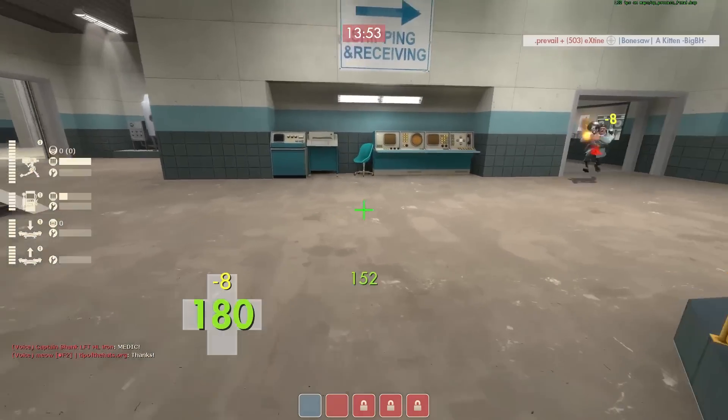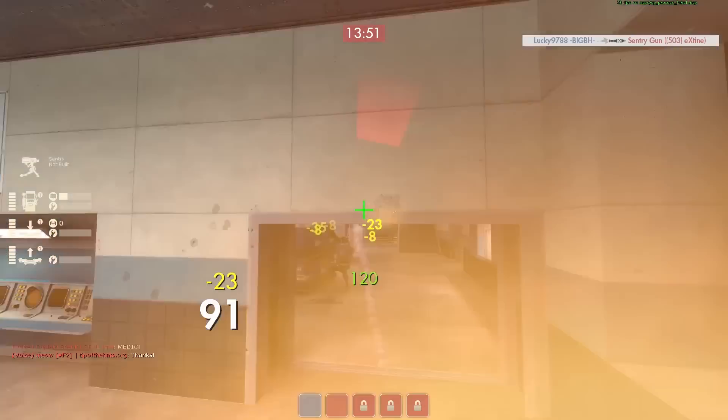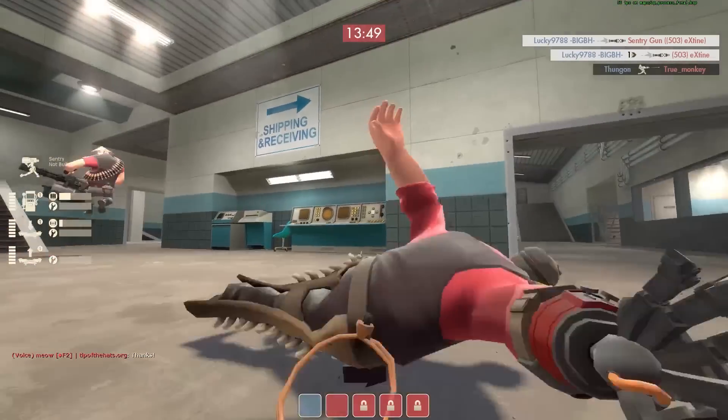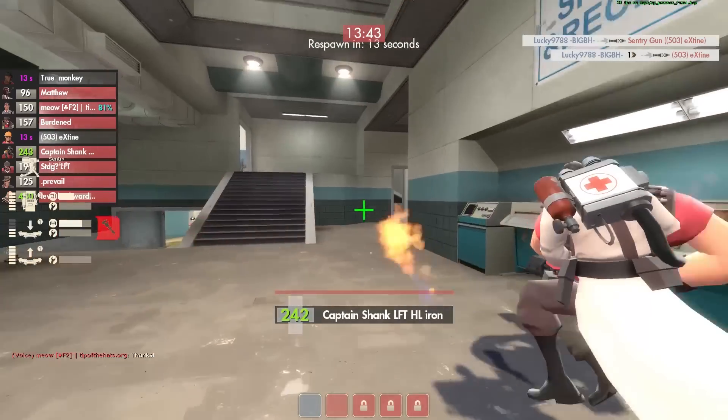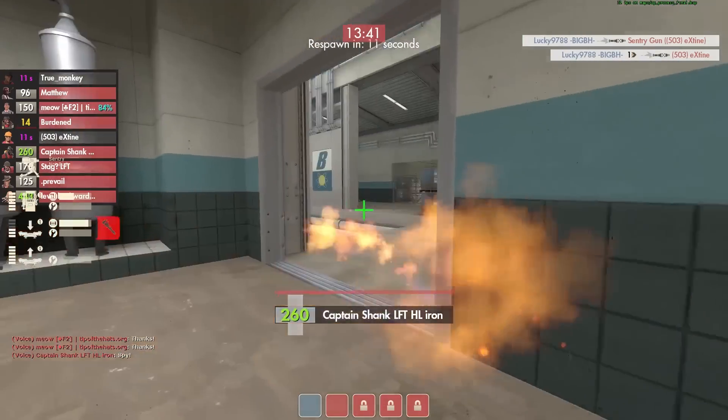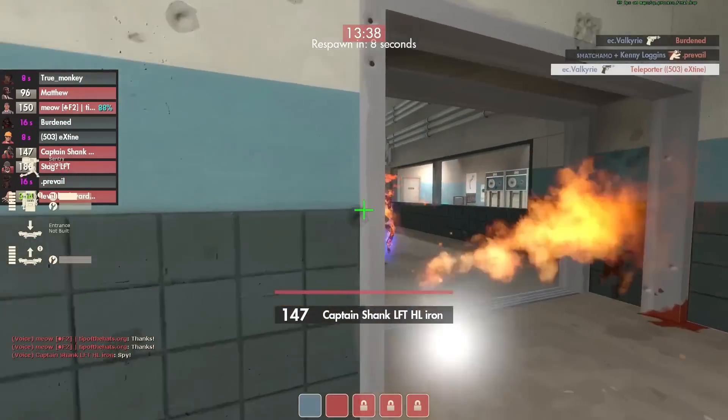I feel like that's an interesting little sentry spot and it's gonna help me out to deal with the soldier, but I eat that rocket to the face. I almost got the kill — he only had like 20 health left. He also managed to get my sentry gun with either that splash or whatever.